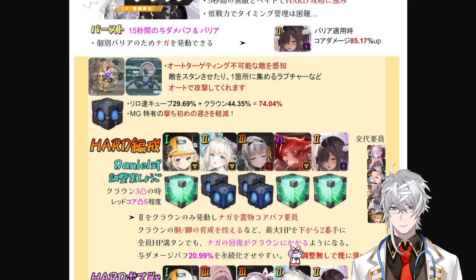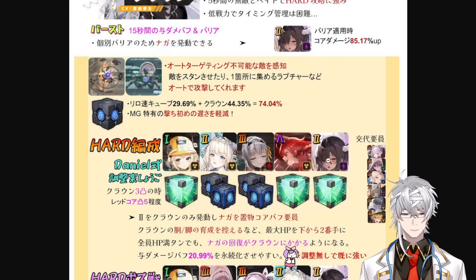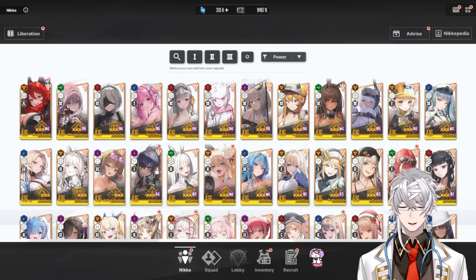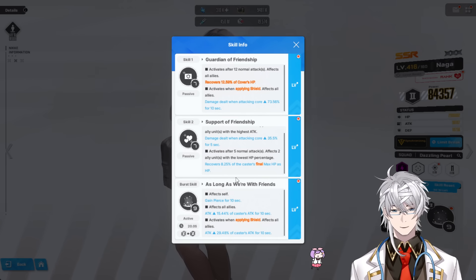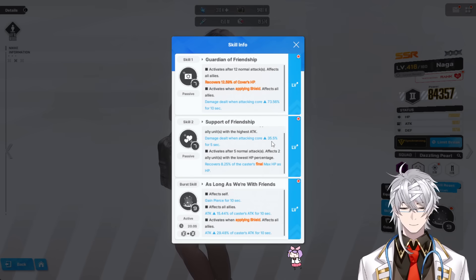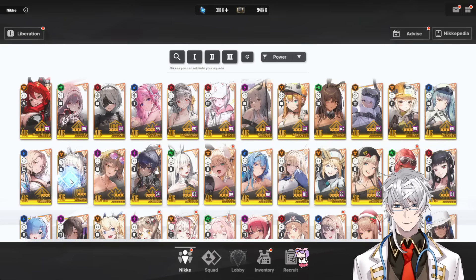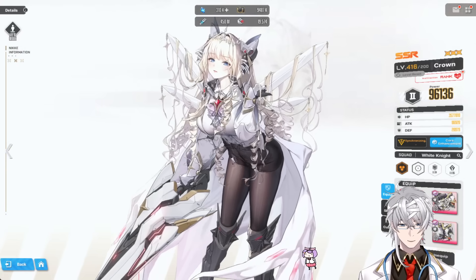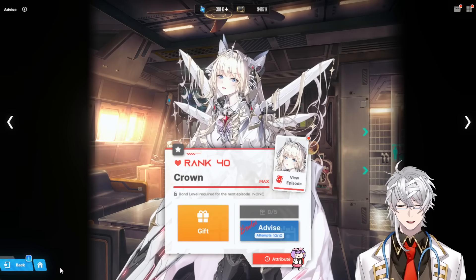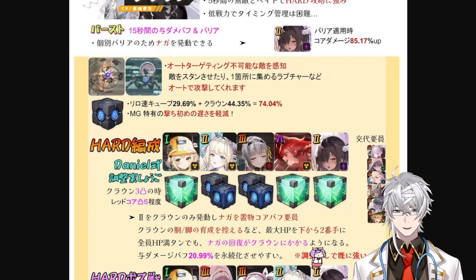Why is this a free-to-play bonus? Let me tell you. Look at the team composition — they're running the Vigor max HP cube. The reason is that Naga is currently bugged. Even though Naga's text says she affects 2 allies with the lowest HP percentage after 5 normal attacks, it's not working as intended. It's actually affecting 2 allies with the lowest 2 absolute HP values. Crown is a defender-type unit, which means she has a massive amount of HP — far more than other units even with higher cores. And in max limit break with Bond 40, that HP value is enormous.